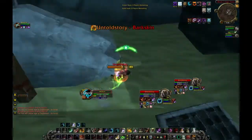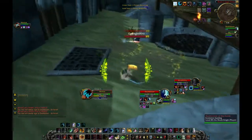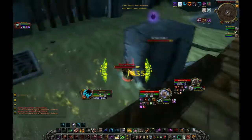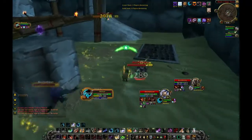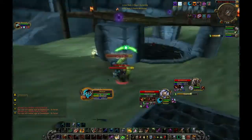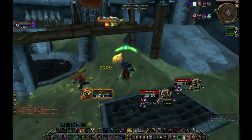Here's an example of doing this. We're going against a Resto Druid and Death Knight, and my kill target is the Resto Druid, but it's really difficult for me to get on top of him because of all the Death Knight's roots and snares. The Resto Druid gets away from me and thinks he's safe by healing on top of the bridge. By using the Skull Bash trick, you can completely get away from the Death Knight and get on top of the Resto Druid.